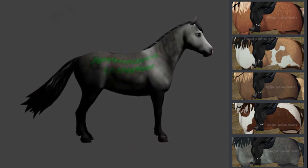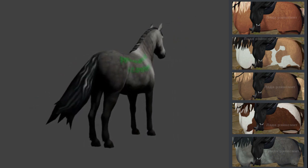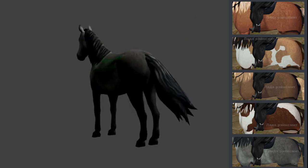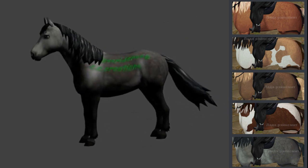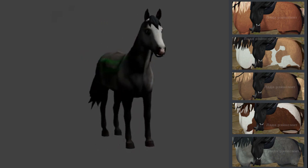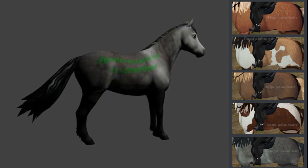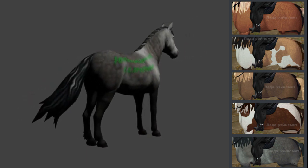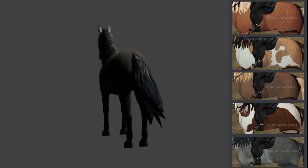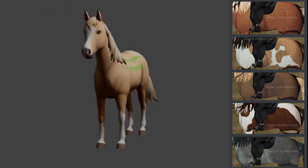Next up we have a gray. There doesn't look like there's any face markings, though there might be under the mane — it has kind of like a star on the muzzle. It has some shading so the face looks lighter. Overall it looks pretty plain with no socks and no blaze, but it's still really cute. I love black horses so I feel like gray falls in that realm, and I'll probably be getting this one.